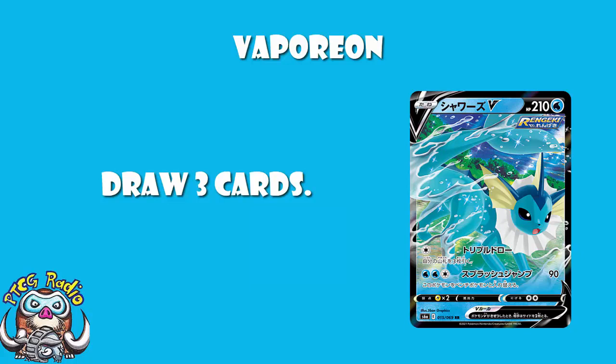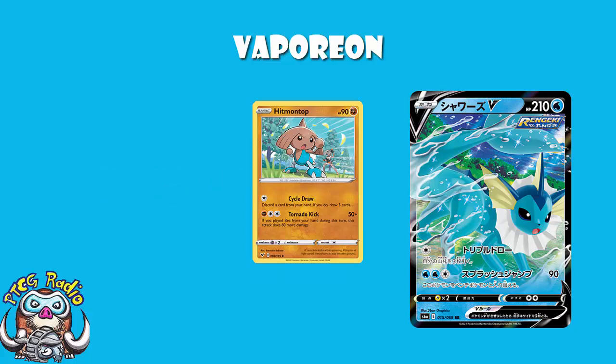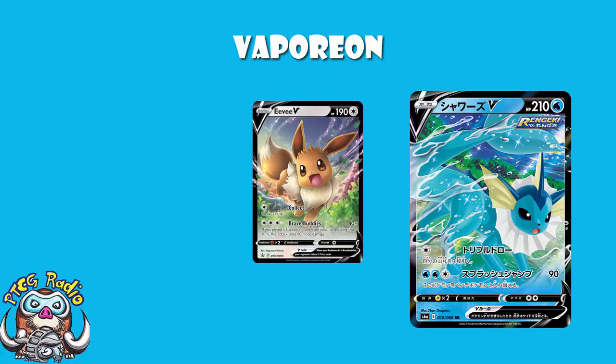We do actually have two Pokemon post-rotation that will be able to draw three cards. We've got Hitmontop, but Hitmontop does make you discard a card from your hand, so it's not perfect. And Eevee V, also for a single colorless energy, lets you draw three cards. I don't think this is a reason to play Vaporeon — no one's going to play Vaporeon for this attack. But it's got a better weakness than Eevee V and 20 more HP, and if you're going second turn one, this is a decent single-energy basic Pokemon attack. Not a reason to play Vaporeon, but a wonderful bonus.